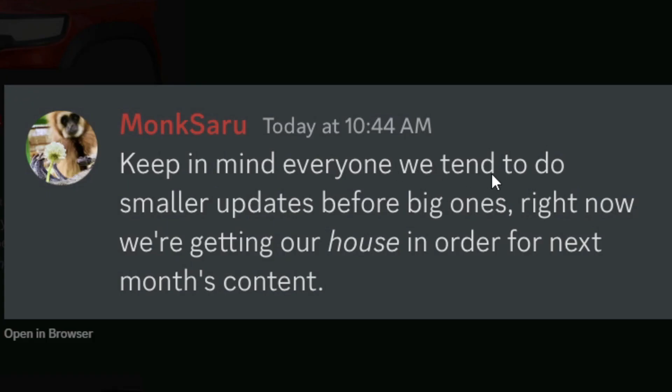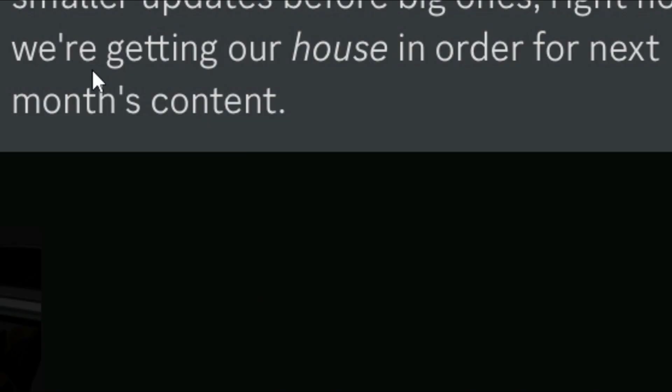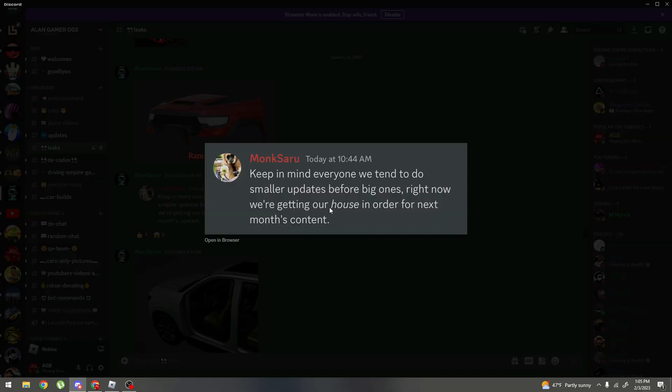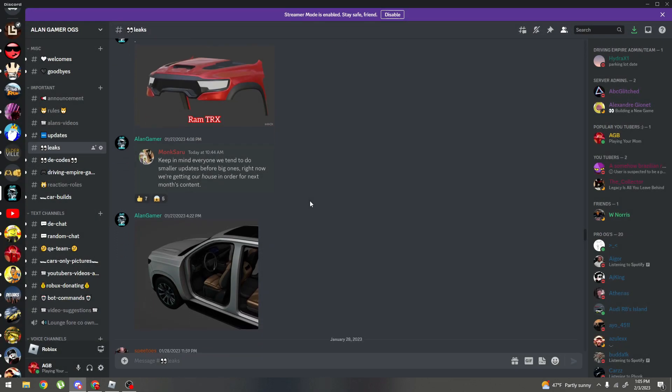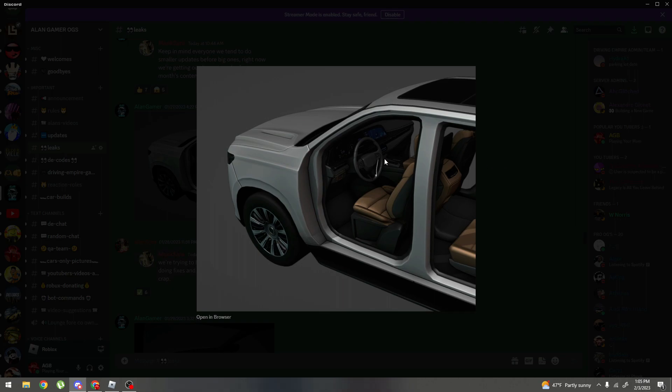He says: 'Keep in mind everyone, we tend to do smaller updates before big ones. Right now we're getting our house in order for next month's content.' So he pretty much highlighted the word 'house' — next month we're getting a housing update, which is freaking sick.